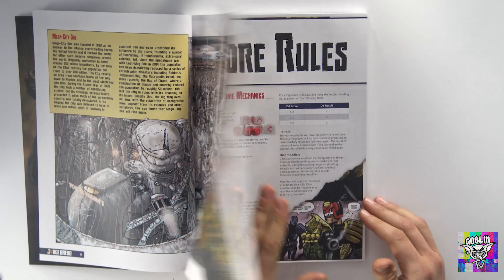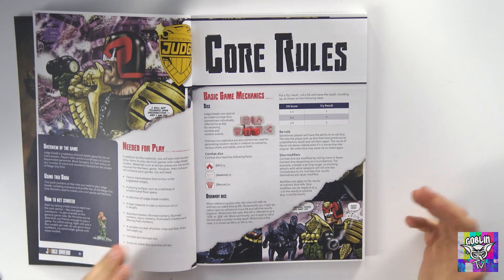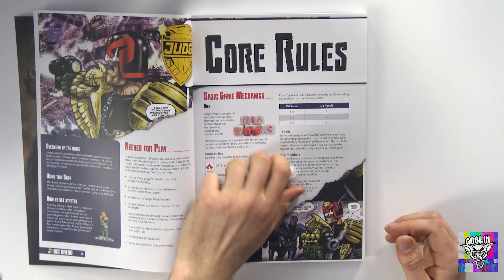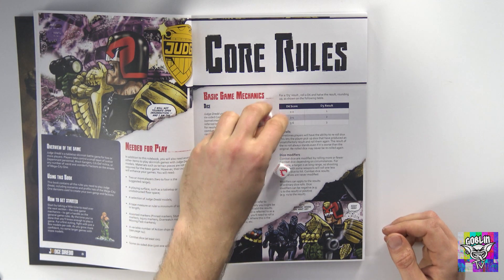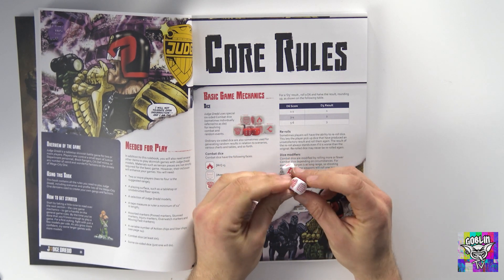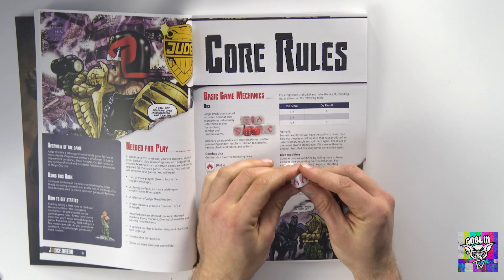There's background on Mega City 1, why it exists, and the core rules which you obviously need to play. It uses the same dice that Strontium Dog used, which have the 2000 AD special symbol on them, the shield symbol for defensive rolling, and the hit symbol.